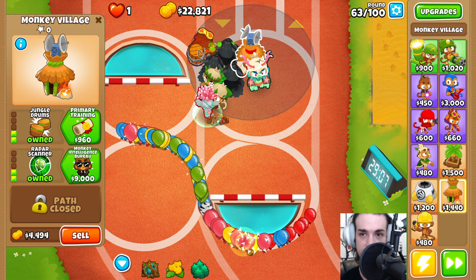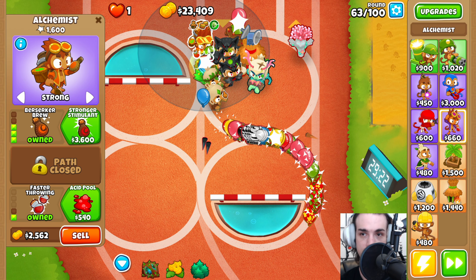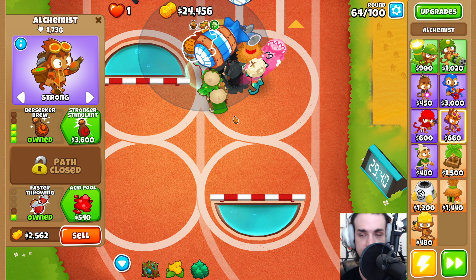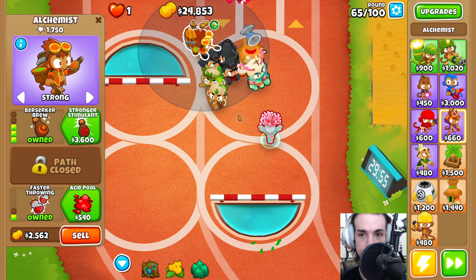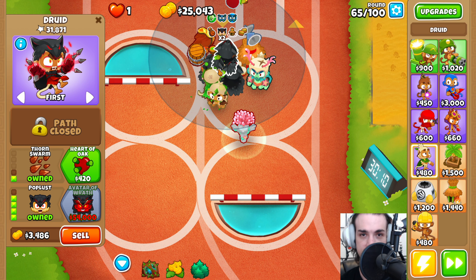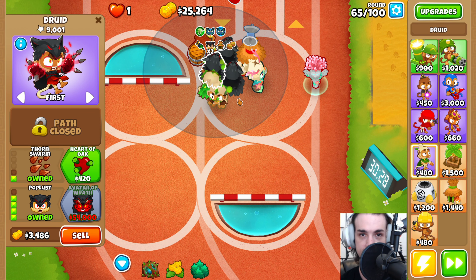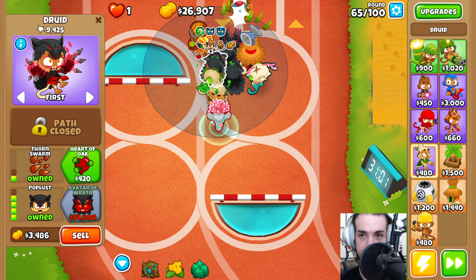The other huge source of value we have here is this Alchemist. The Alchemist can take a good tower and make it great, or make it overperform beyond what you spent on it. This one has popped 32,000 and this one is just over 9k — and we're only getting stronger from here.